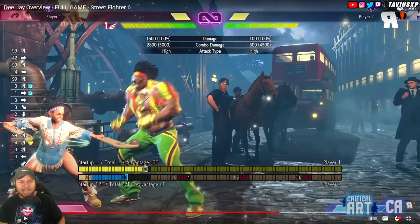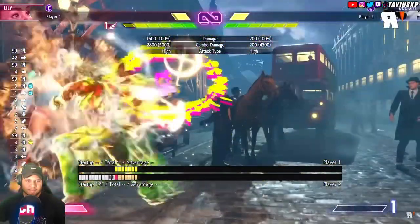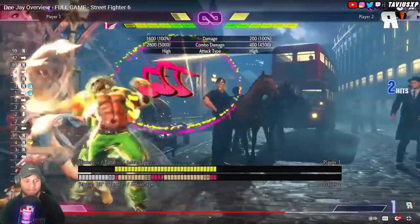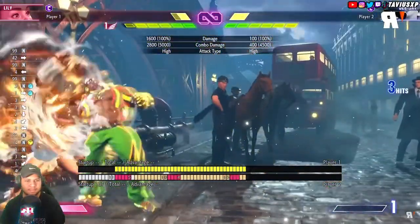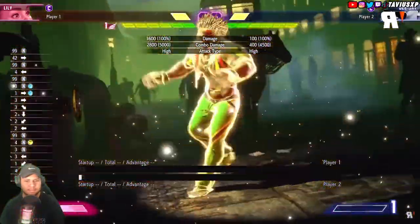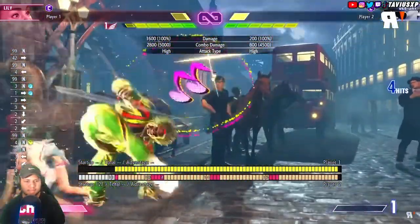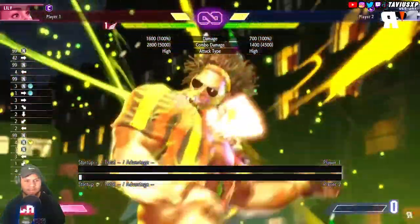I see Dhalsim being a pretty good matchup for DJ because of that, but we'll see. The level two super is very unique and turns SF6 into a rhythm game almost. When I first saw this move in his trailer, I noticed the musical notes and wondered if that was some kind of rhythm mini-game — and it turns out that's exactly what it is. You must input the follow-ups in order with good timing to land the full damage combos. That's crazy.